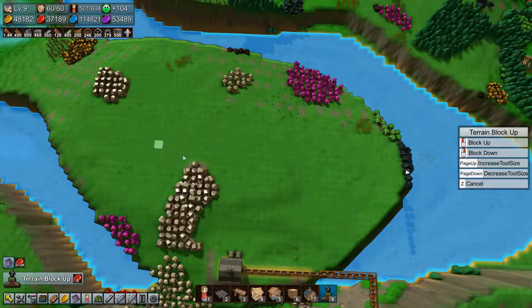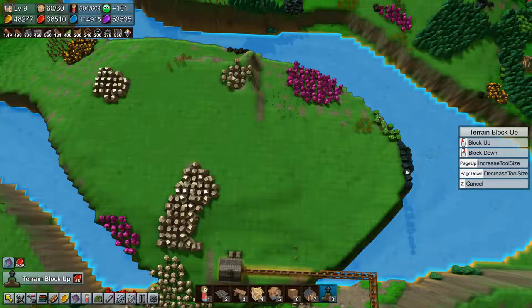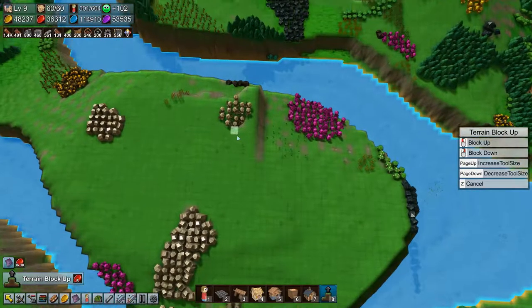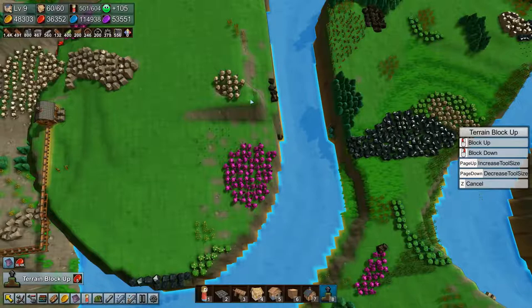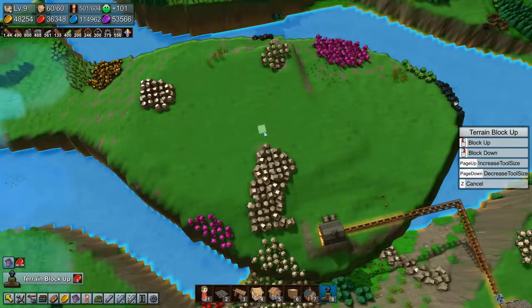We need to level out the terrain a bit first because right now it's just too unruly to work with. So let's cut the top of the mountain — there we go. And that gives us a bit of space to work with. Then we can level it up a bit like that. Really don't like those big cliffs — let's take that down again, like that. Fine, all right.